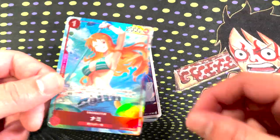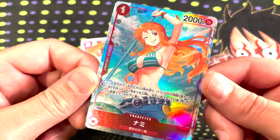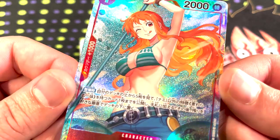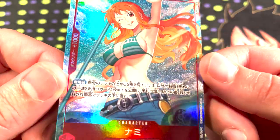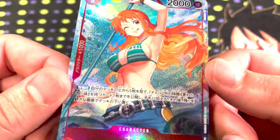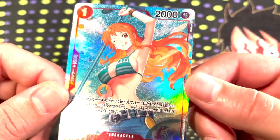Nami's got an alternate art, and I would definitely say that Nami's alternate art is my favorite alternate art in the set. It just looks so dang good — the stippled texture in the background makes her look like she's got water flying all around her and the beautiful sky, controlling weather at its finest.